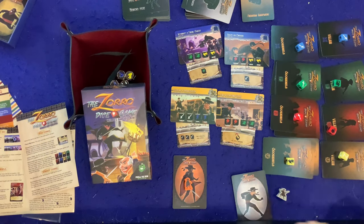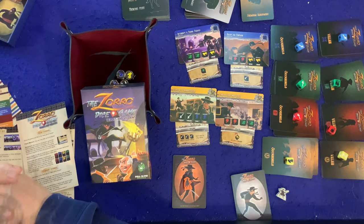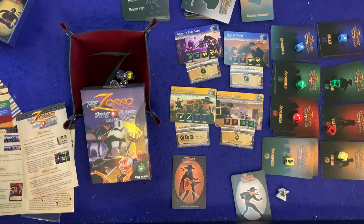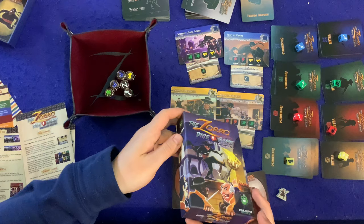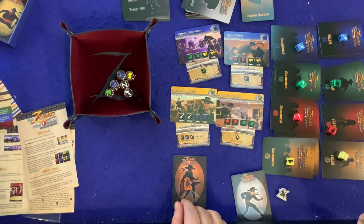We are back again today for another episode of Bauer Family Learns, where I teach a game to someone in my family and also teach you at the same time. Today I'm here with my seven-year-old son Sean, and we are going to be revisiting the Zoro Dice game — but we're going to be adding the Heroes and Villains expansion, which is going to be very similar to the base game.